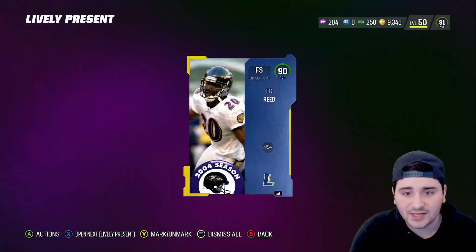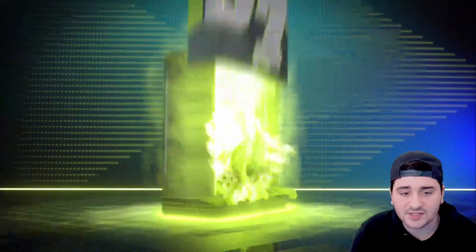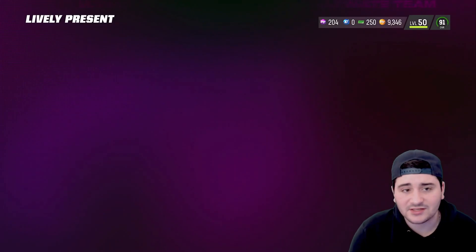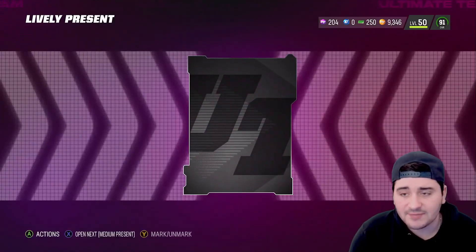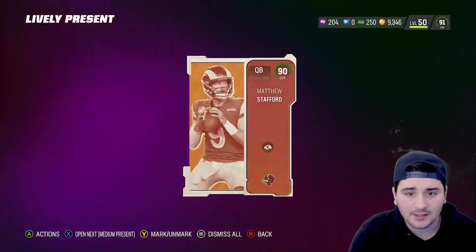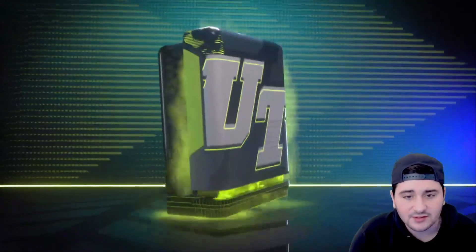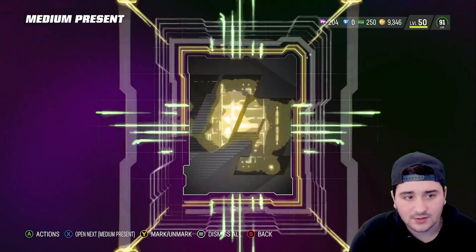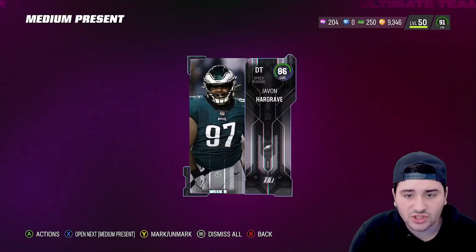Another legend here — we're gonna get a 90 overall Ed Reed, so I'm guessing those were the 90-plus presents. It's gonna be a 90 Matt Stafford. I really hope EA makes this a second Christmas for this specific reason. And we're on to our medium gifts — we don't even know what these really are, so we're opening them all.